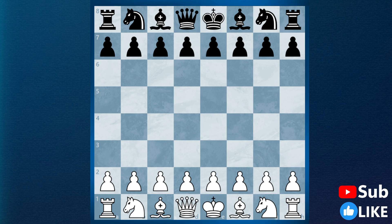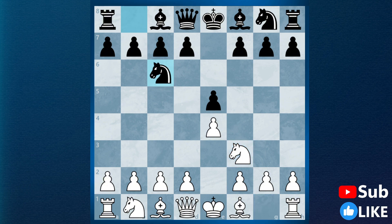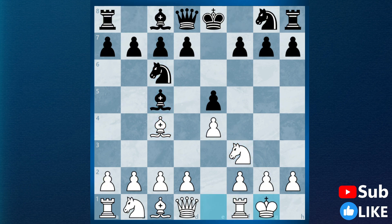This line occurs in the Italian game and is also called the Max Lange Attack. It starts with e4, e5, Nf3, Nc6, Bc4, Bc5, castling, Nf6, and here comes the starting point of the Max Lange Attack with d4.